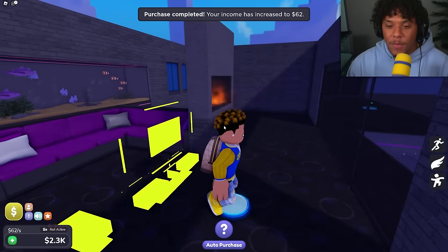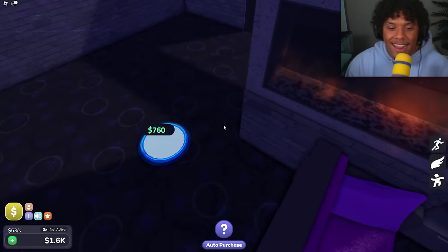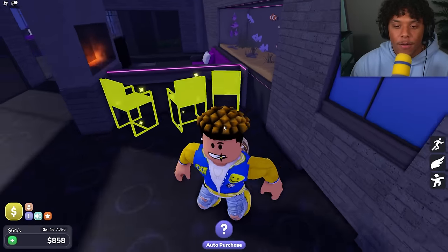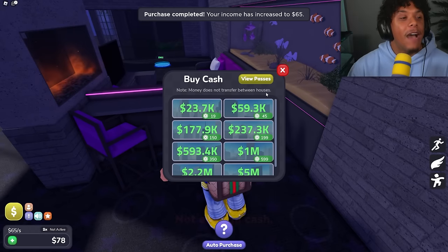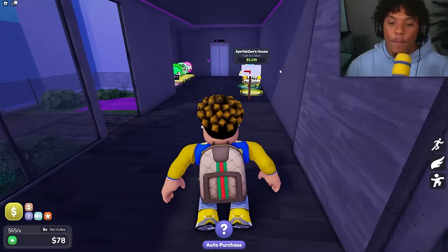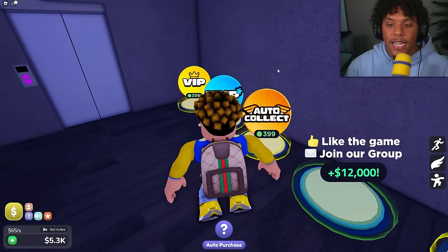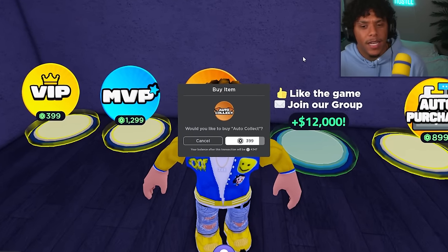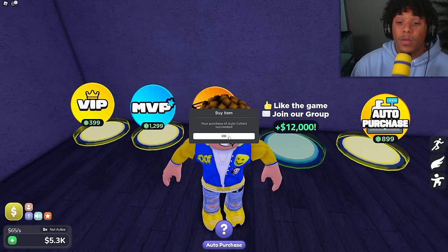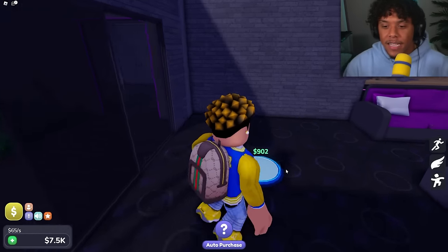Let's get the purple couch and a TV with a fireplace. Now let's get this little bar stool area — yep, bar stools! I'm out of money again so we need to get more from the mailbox. Actually, I'm getting auto collect so I don't have to keep running back — because this penthouse is going to get very big.